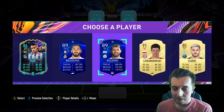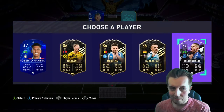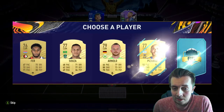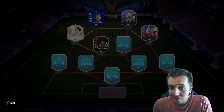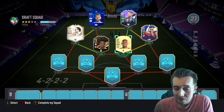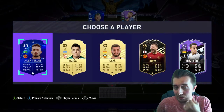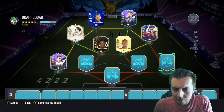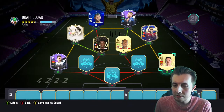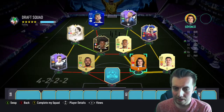We'll take Aguero just because of the Premier League link — I know Benzema would have got a strong link but we'll try and keep to some Premier League vibes. Yo Richarlison — first time I've ever seen him! At least he gets a strong link which is pretty nice. The BN? 87 rated — that's a pretty good start. If we could see some more Team of the Years or icons that'd be good. Reguilon is very nice — 89 rated.